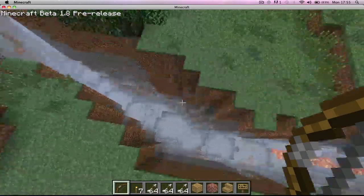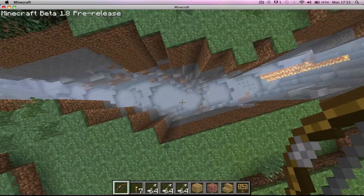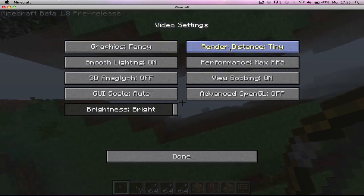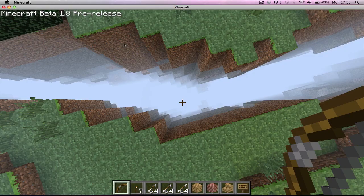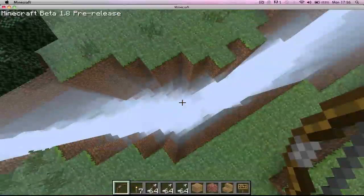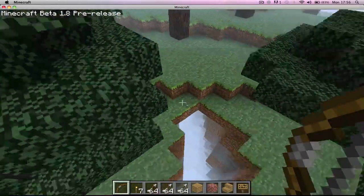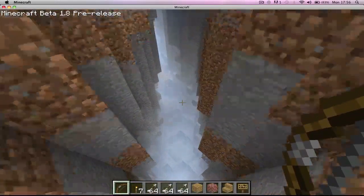So, this is ravines. These ravines randomly spawn in the world.